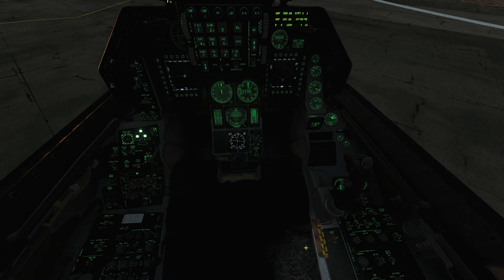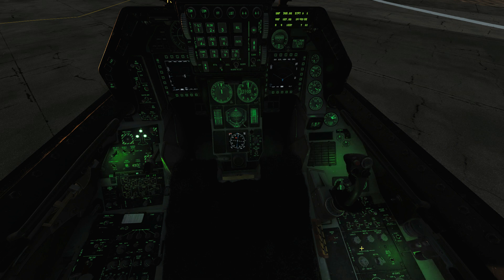Next we've got the flood lighting, which is even cooler. I always fly with flood lighting — I don't think they would in a real plane, but it's just so cool you've got to have it on. It looks awesome. That knob is for the consoles, and this one is for the instrument panel.